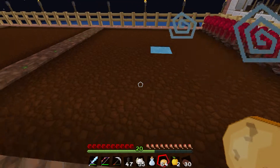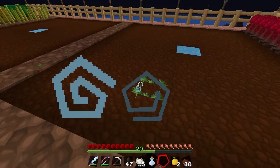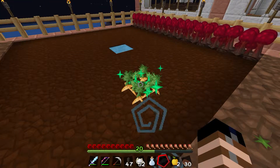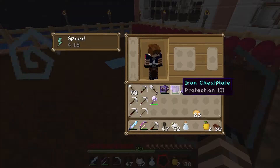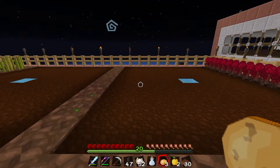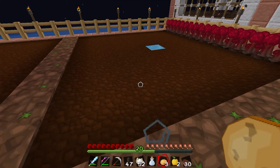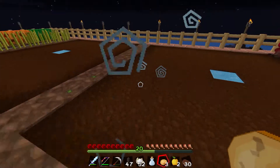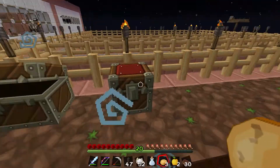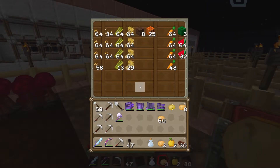So you have one potato, you plant the potato. If I had one potato, plant the potato, then you've got to wait for it to grow. I'll give it bone meal to fertilize it, then you break it and you get three potatoes. You take those three potatoes and plant them, and so on and so forth. So we had plenty of potatoes. But the problem we ran into is we cooked all the potatoes into baked potatoes and I didn't have any more to plant. Then I got another one from a zombie drop. I got lucky. I'm going to hang on to these potatoes.